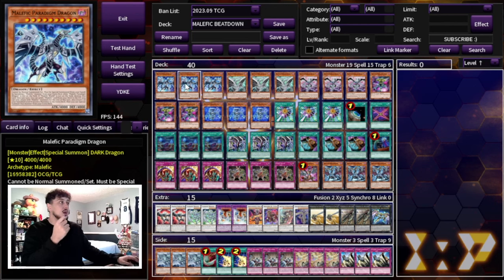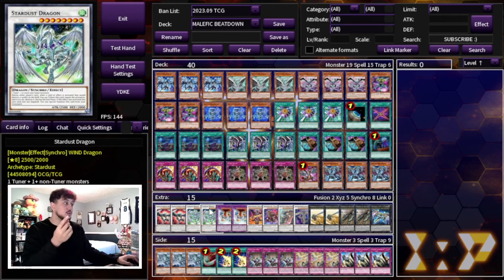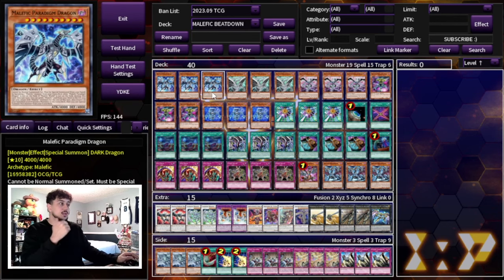We are playing three Malefic Paradigm Dragon, which is very important for a lot of reasons. One, it's a 4000 beat stick — exactly what this anti-meta stun build wants. It also has a foolish burial effect: once per turn you can send a Malefic card to the graveyard and return one of your banished level 8 Synchro monsters to the extra deck, letting you put back your Stardust Dragon to reuse it. So you need to be playing three of this.